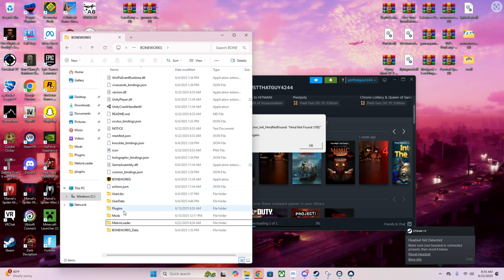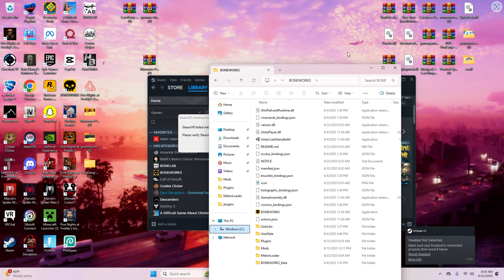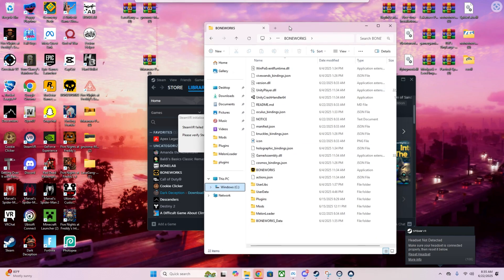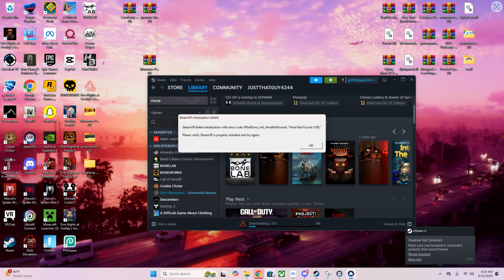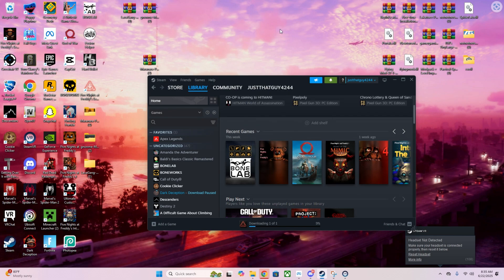After closing, you should now have a bunch of new folders: UserLibs, UserData, Plugins, Mods — all that stuff. If you don't have those, that means you have the wrong version of MelonLoader and you need to install version 0.5.4. I'll put the link in the description.